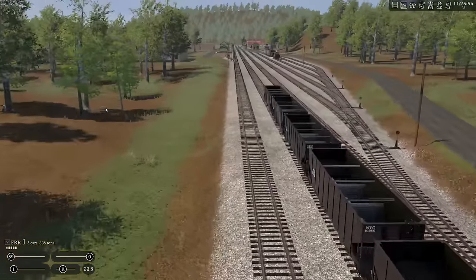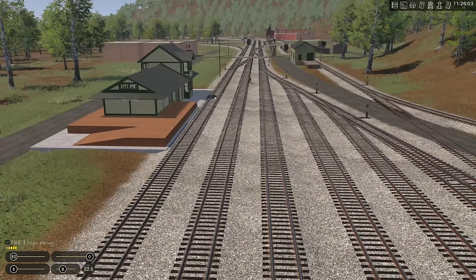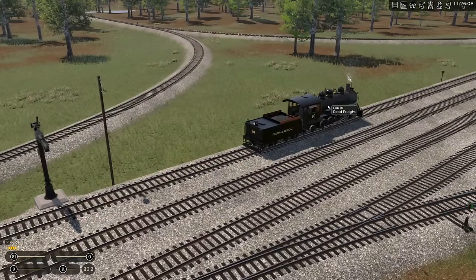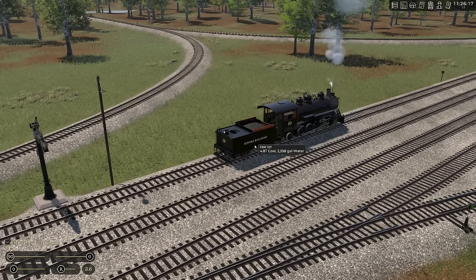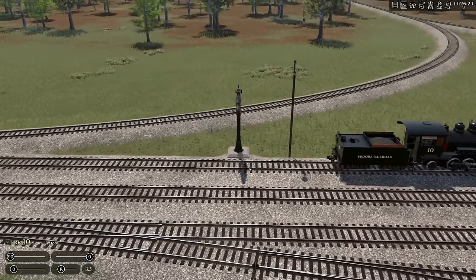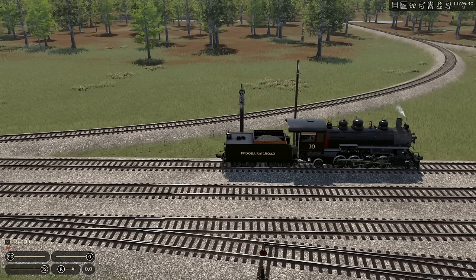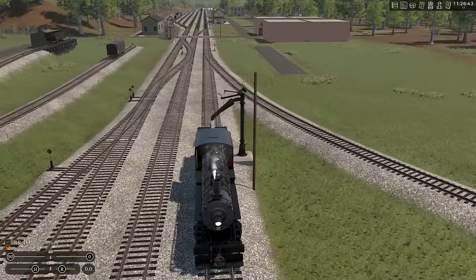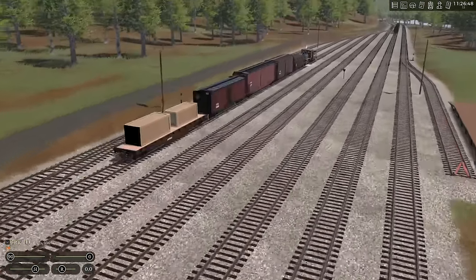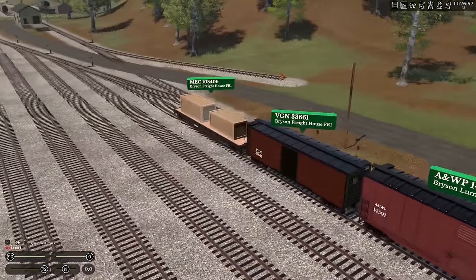Let's get number 10 on the way and then get back to switching. I'll throw a flare and take over control of number 10. That should be enough coal — let's go ahead and get the water filled up. All right, switching with number four now — let's get number four selected. We've got Bryson Freight House right up there, so we need to pull back and stick those two cars in that track.